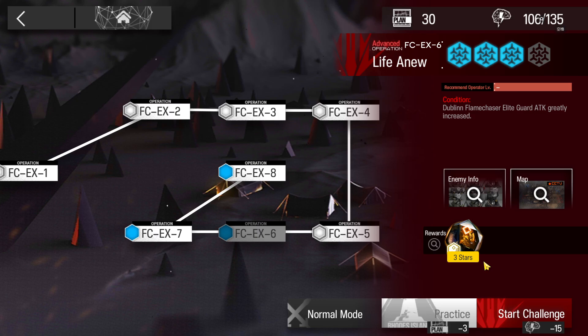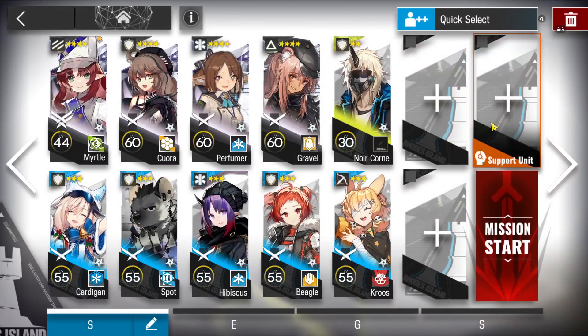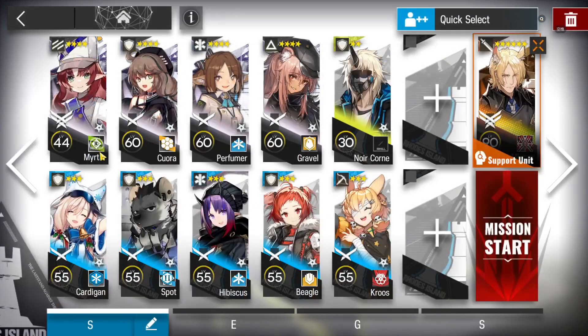Let's clear FCEX-6 with the low-end squad. I will try to do it on challenge mode; you can use the same strategy for the normal one. You need a core operator with beamliner, a flag vanguard, three of your best defenders, an AoE medic, a single target medic, a faster deploy defensive one, some defenders or ground units just to stall enemies, and a sniper. That's all we need, let's do this.